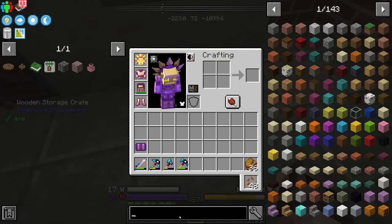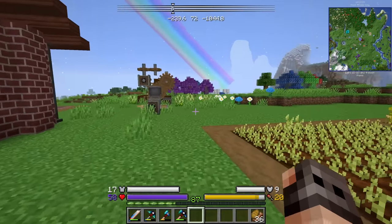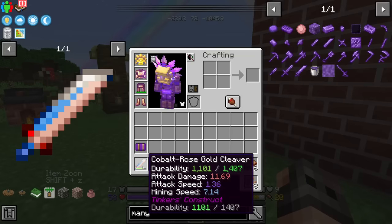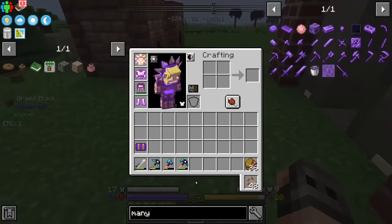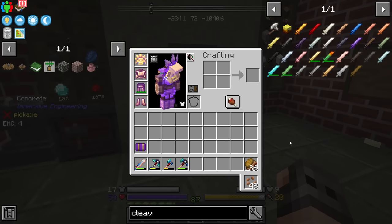The reason that we went to the nether was something very important: Manyullyn. Now that we are at age 2, the health of mobs has been increased, and therefore they're incredibly difficult to kill. My cleaver at this moment does 11.69 damage. But with Manyullyn, we should be able to deal far more damage, and that's what I want.